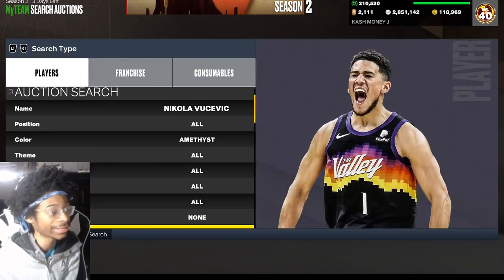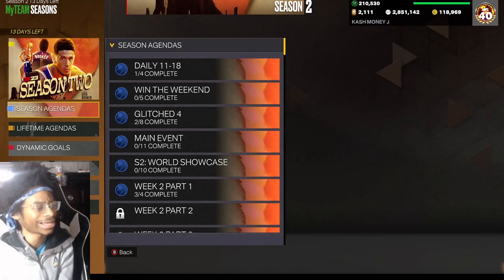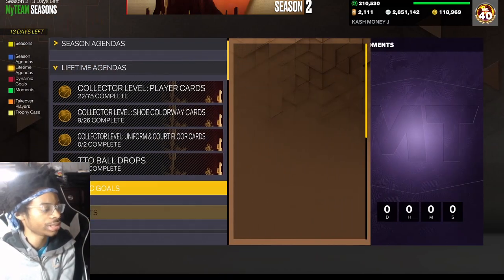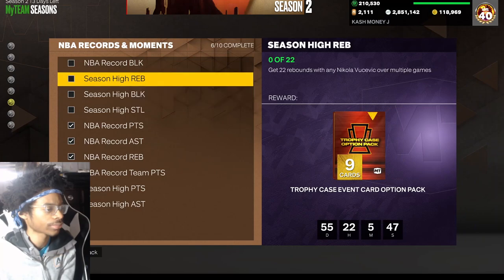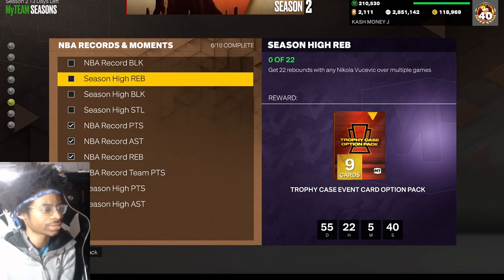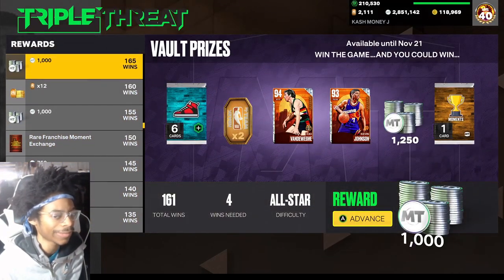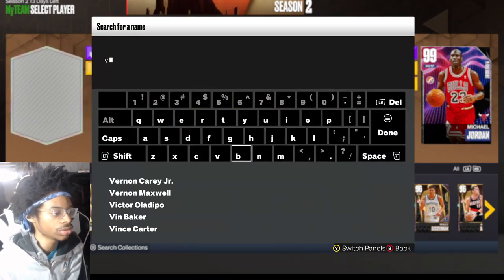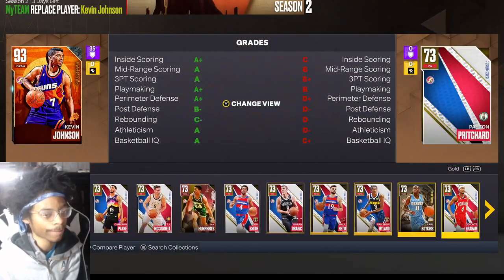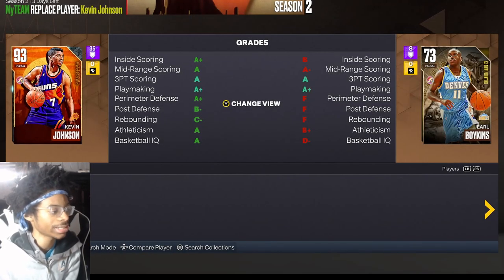He's up 68K — I should have told y'all to invest in Vucevic because you can still use gold Vucevic. Don't buy that card though. This is how you're gonna get the Vucevic rebounds: you need 22 rebounds and 5 blocks. All you're gonna do is go over to TTL with Vucevic. You can use emerald Vucevic or two golds — pick any gold cards.